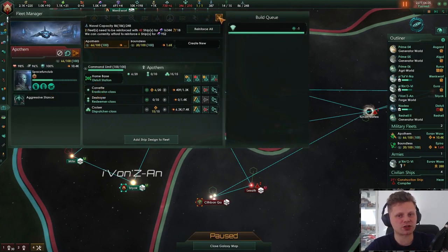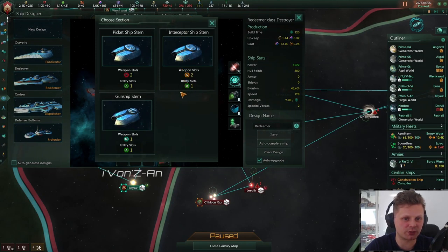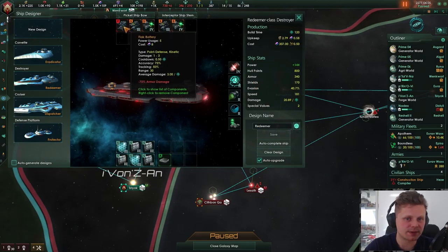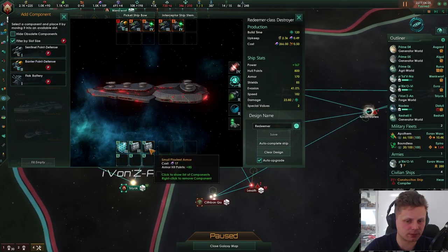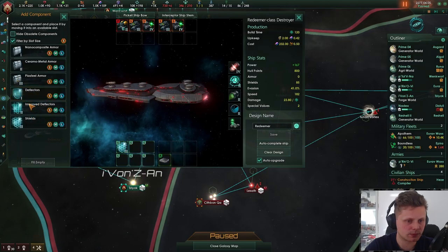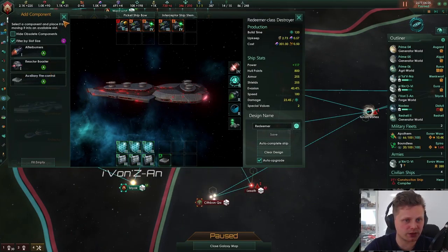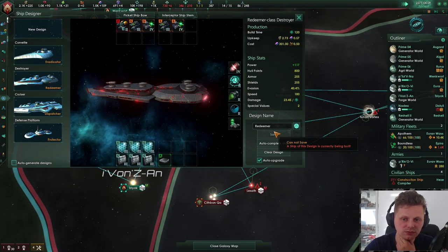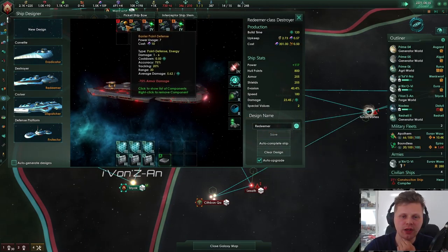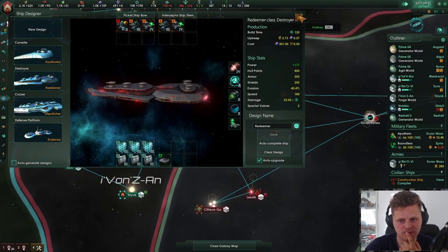Let's take a look at what to do with our destroyers. I kind of think that we should be going for some more point defense on these — just still keeping one point defense — and then go for that. Chances to hit — sure, why not. The Redeemer is being built of course. I think that would help with some of the missile issues. We'll worry about this after the war.